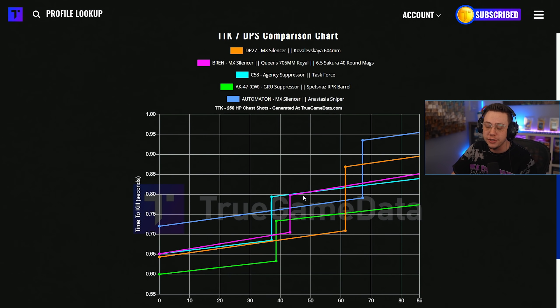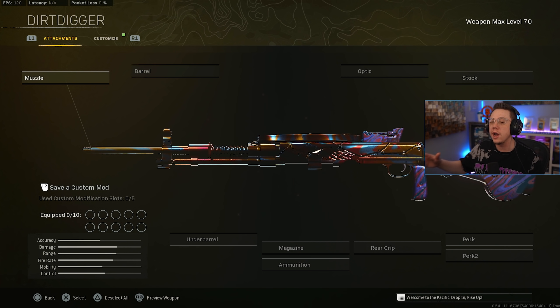Something important to factor in: the Bren lines we just looked at — as it gets nerfed, ideally they nerf the damage or add another significant drop-off, which is what they need to do to get it out of that top spot. That line is going to get higher, that TTK will be slower and slower, and the DP27 is going to start to look even more competitive versus these other guns — with the Cold War AK being the main number one contender for that top spot.